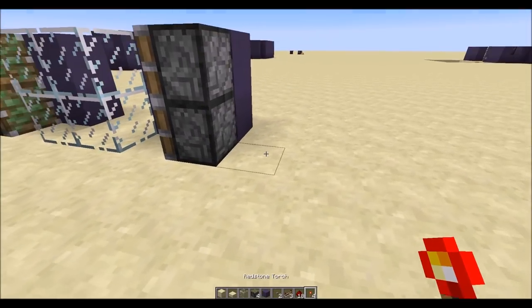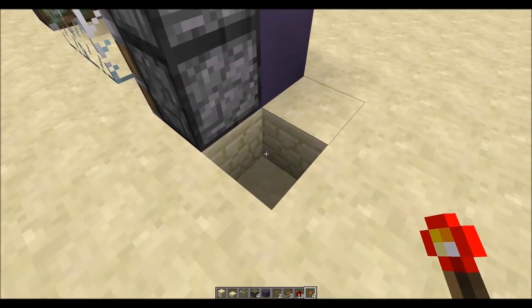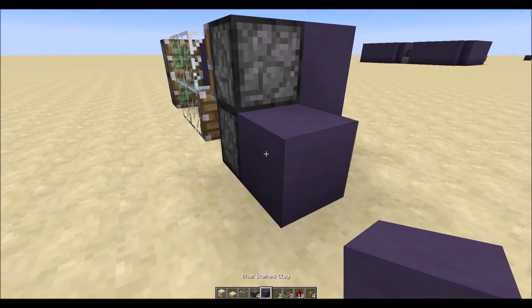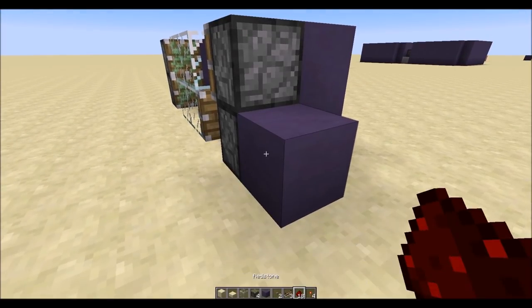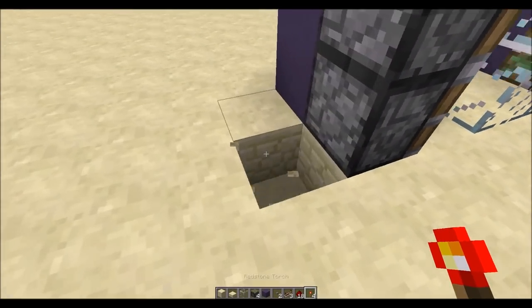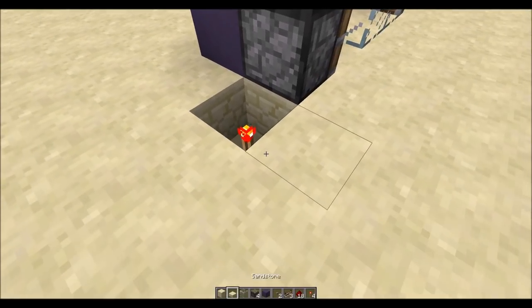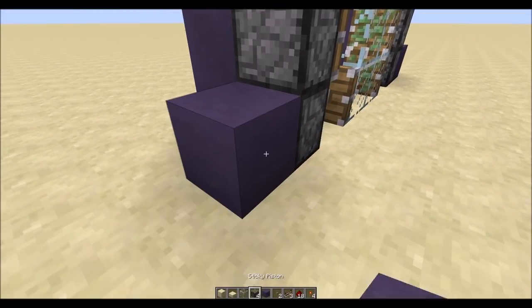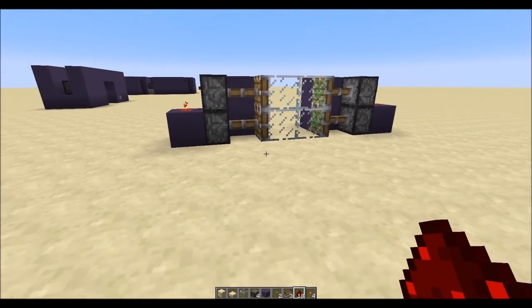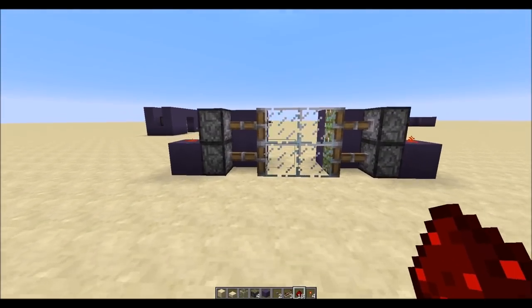Now what we want to do is put a redstone torch right there and a block on top and a piece of redstone dust on top of that. The same thing over here — a redstone torch, a block on top, and a piece of redstone dust on top like that. So that will make the doors close.